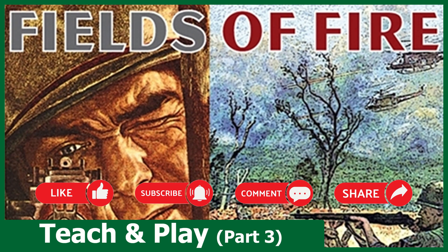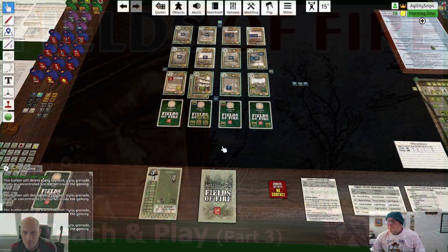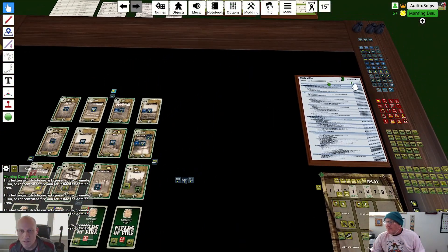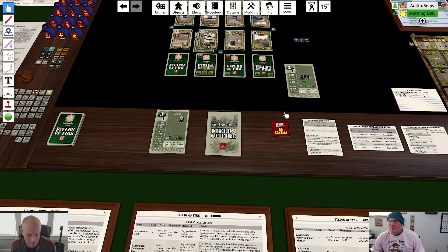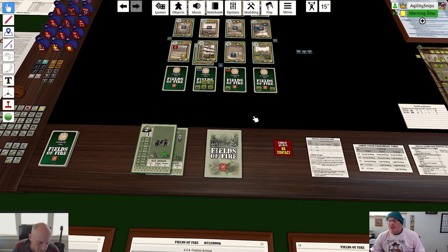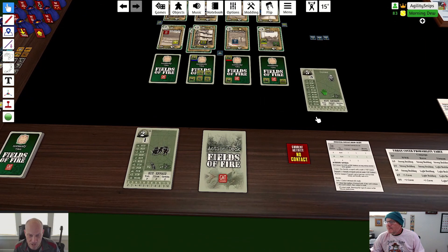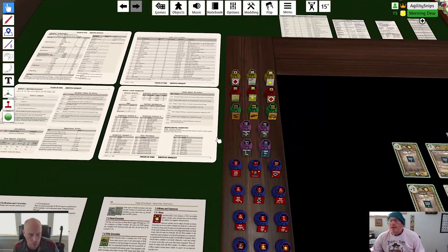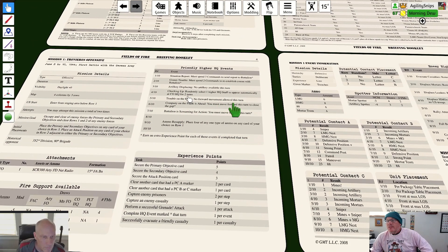Welcome back for turn three in this Fields of Fire teach and play. So we're out of turn three - do we have a higher HQ event? We do. This is mission specific, so draw a D10. We got a two, so we go over here to the friendly higher HQ events: 'Bomb Trouble - must spend two commands to re-establish communications with battalion.' We earn an extra experience point for each of these events completed that turn.